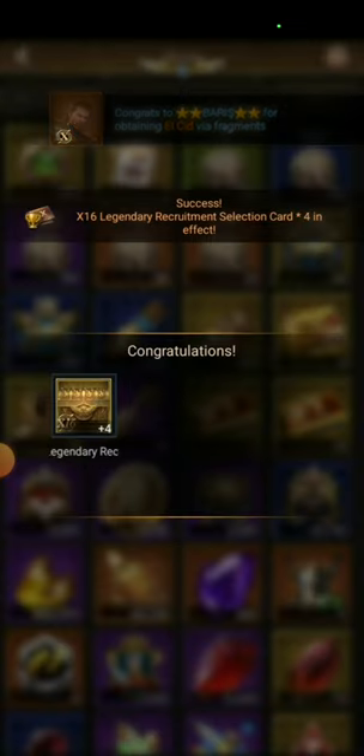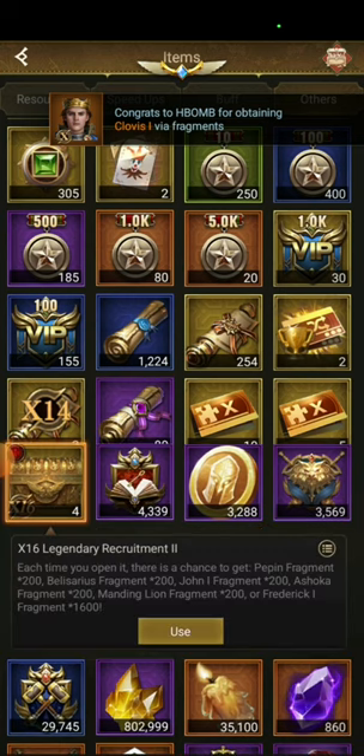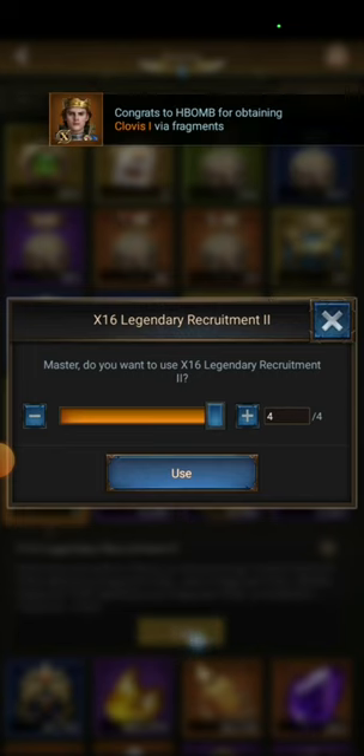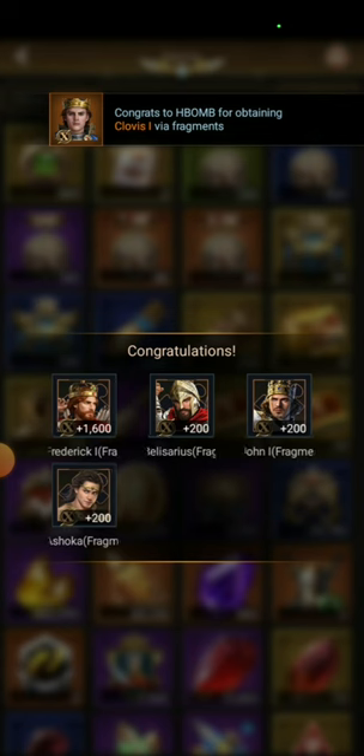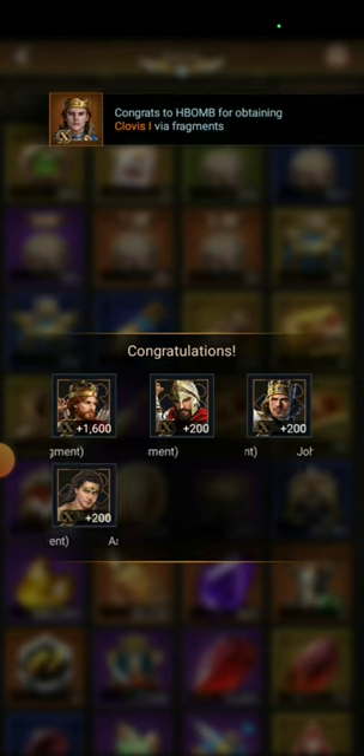And I get these chests. So let's see — press it, use, use all. And there we go. No Sundita that I wanted — 1600 fragments of the new hero Frederick. So I guess that's something, even though not what I hoped for.